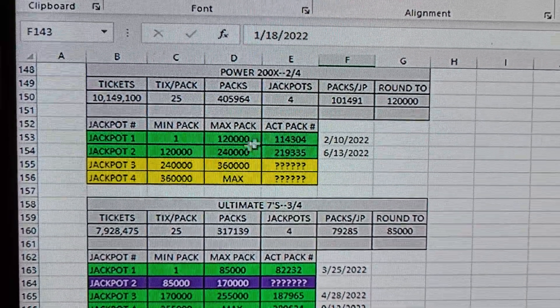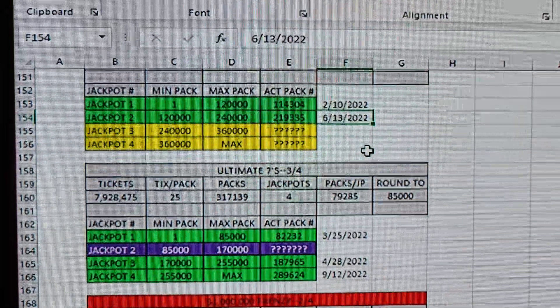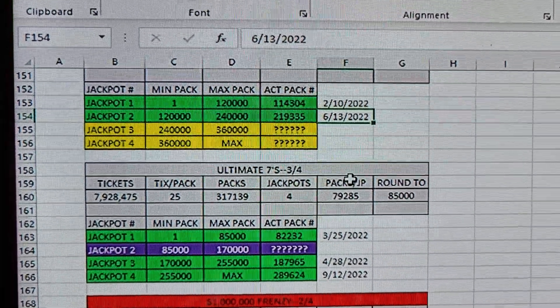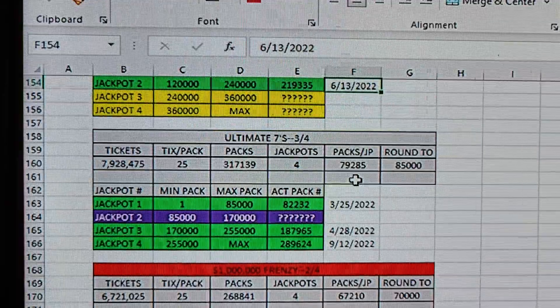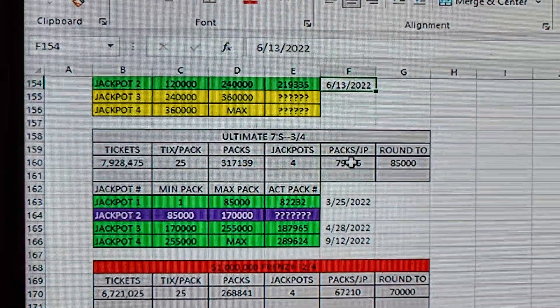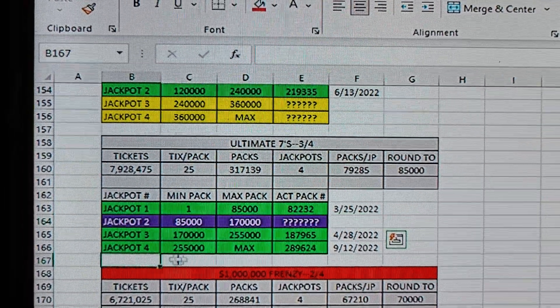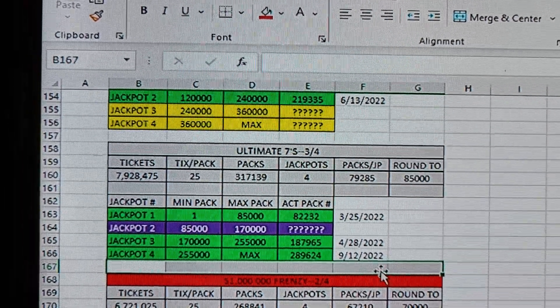Power 200x — they made a fair bit more than average, about eight million tickets, but those are going as you would expect. It's been four months since a jackpot hit, so about time for another one. Ultimate Sevens has only one jackpot left and it's either going to be in this range or further down — we'll see.